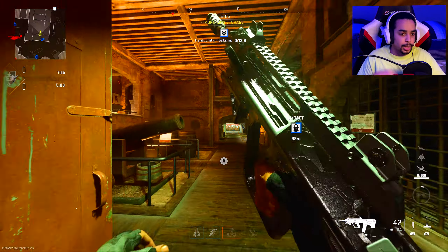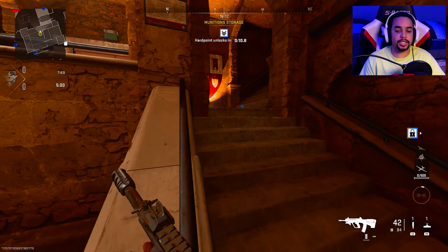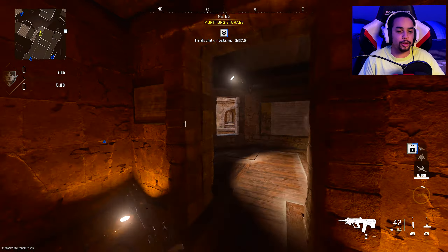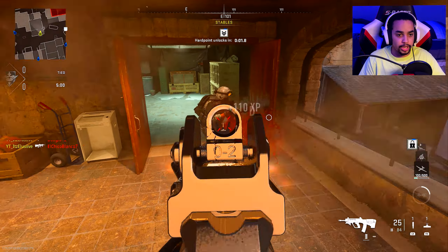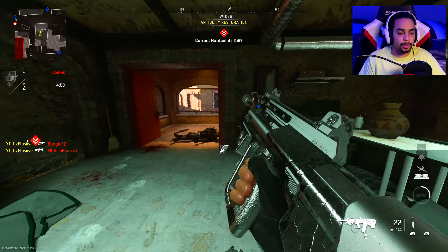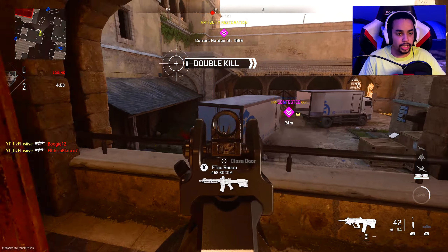I'm gonna try to drop a nuke. I've literally failed like six or seven nukes getting constantly camp-killed by shadow rats. I don't really know if I'm gonna be able to drop one. As long as I don't get camped, I can drop one — I know that. The problem is every time I hit a corner, there's someone in a corner.